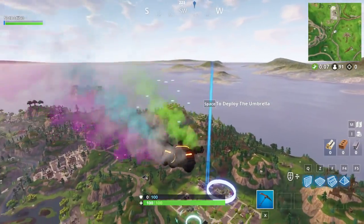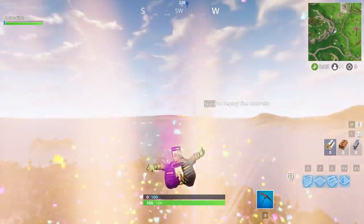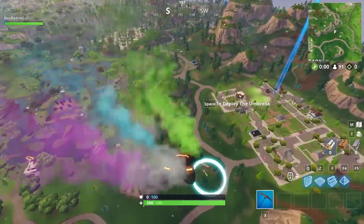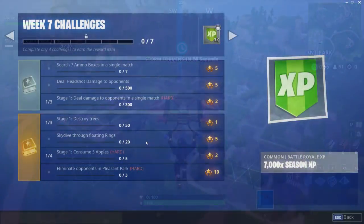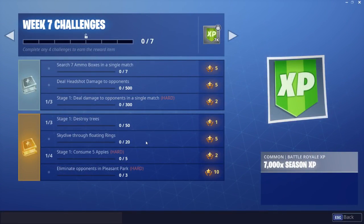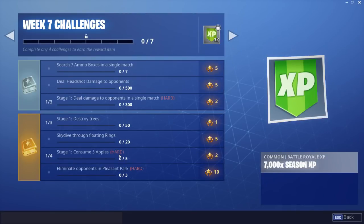We also have 'skydive through floating rings' — the floating rings are back, scattered around the map. Once you're dropping you can go through a few of them. Pro tip: you can actually drop through multiple rings in the same drop, so try to chain them together on your way down.